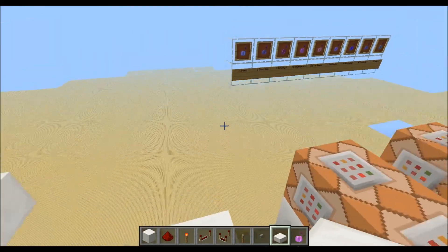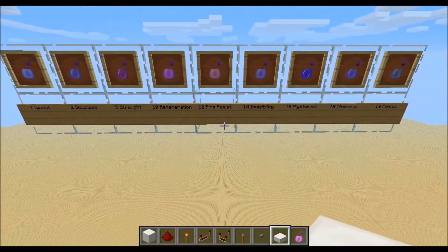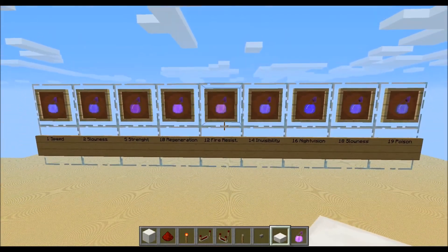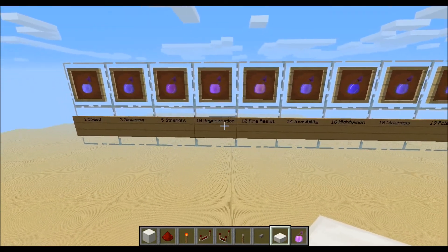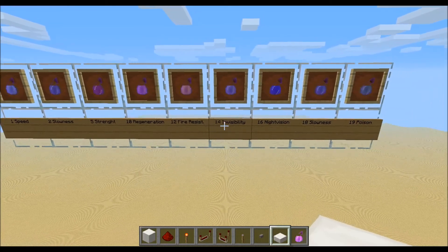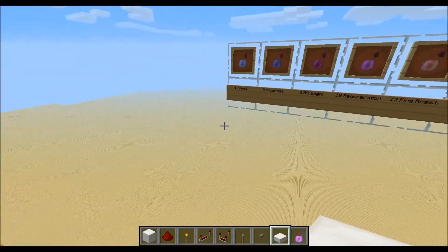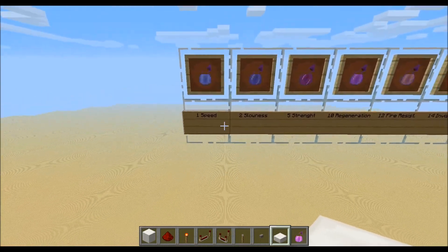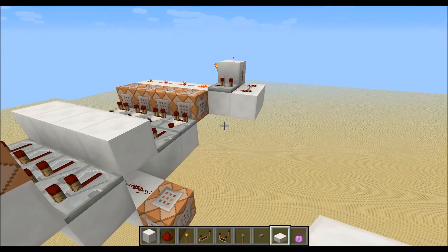We have nine potions which will give us an effect which we can detect. That's speed, slowness, strength, regeneration, fire resistance, invisibility, night vision, slowness, and poison. These numbers here — 1, 2, 5, 10, 12, and so on — are the numbers for the command block.